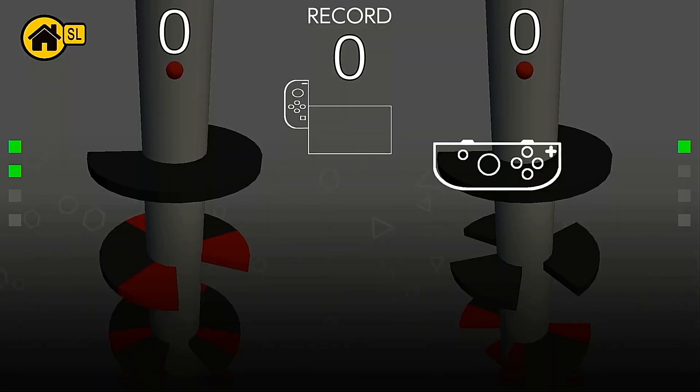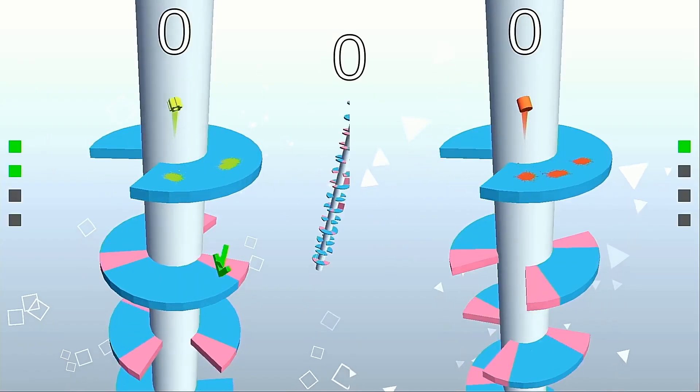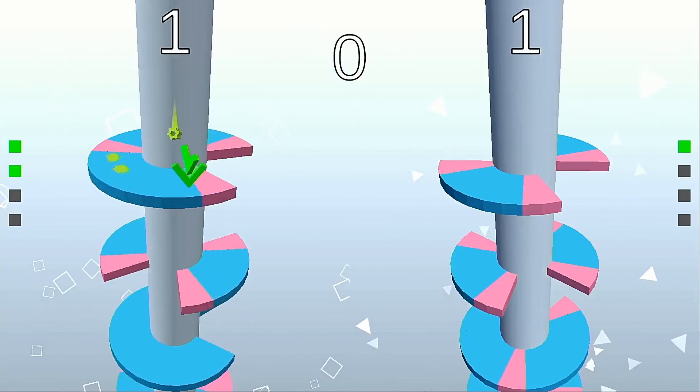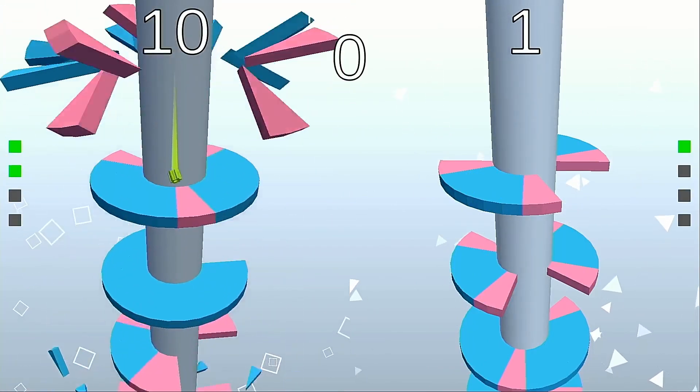Twist and Bounce also features a two player versus mode, but in another baffling gameplay decision, after one player fails they have to wait for the other player to finish before starting a new game.